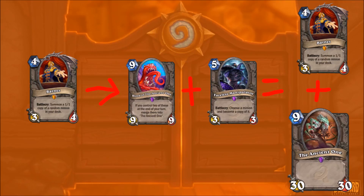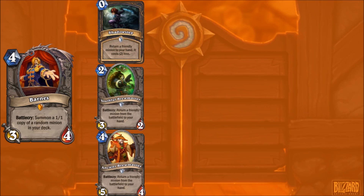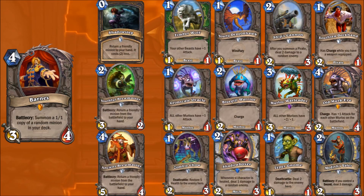The final thing I want to say about Barnes is his potential to break the two-of rule for minions for any class. You'd Barnes into the minion you want multiple copies of, and then Brewmaster that minion. So suddenly you can have 3 Timberwolves for an OTK, 3 Dragonhawks, 3 Ship's Cannons or South Sea Deckhands. All the Murlocs are great. Shadowboxer, Medivh's Valet - there's a lot of potential to abuse this mechanic, and I love it.